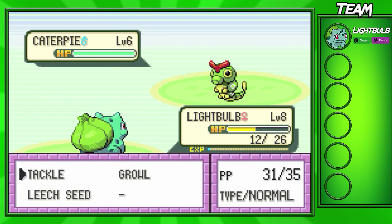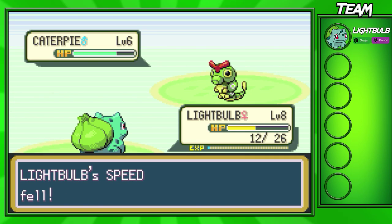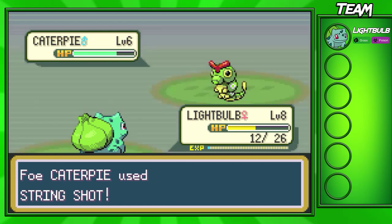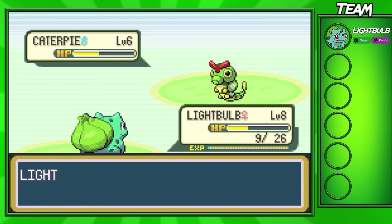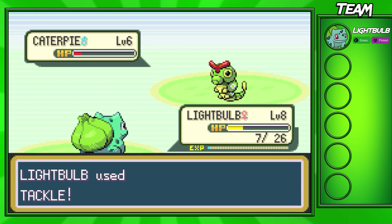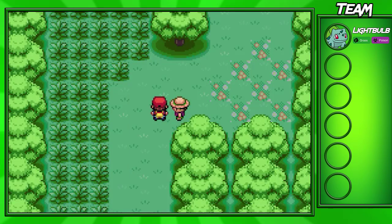Bug Catcher Rick is now sending out his Caterpie. We'll continue using Tackle to take out these bugs — they're not too hard. All they really use is String Shot, which lowers your speed. Caterpie has Tackle; Poison Sting is only on Weedle. We almost lost to a Caterpie, but we did defeat him and we're going to get some EXP and almost reach level 9. We also win $72, which is nice.